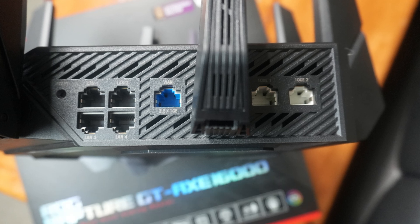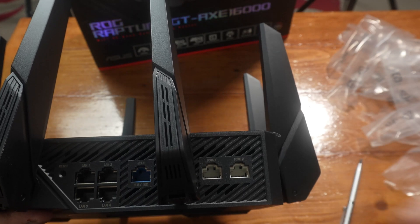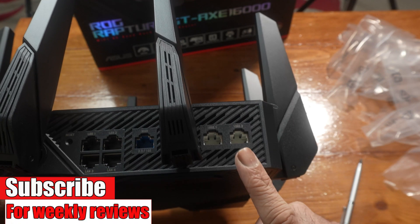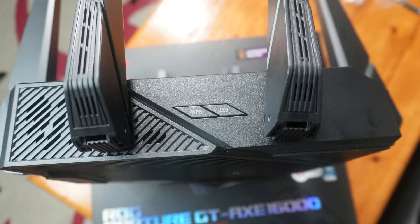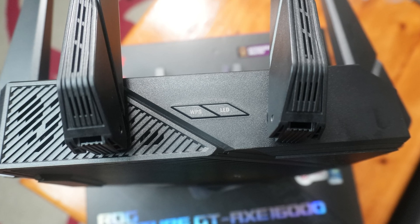If you're lucky enough to have speeds faster than 2.5G, you could use these ports as well. People would say this is future-proofing because you've got the 10G ports. If you have two of these routers, you could use them in AI Mesh mode using the 10G ports. You can't wall mount this. It has WPS and LED buttons, so you could turn the LED light off — useful if you put this in your bedroom.